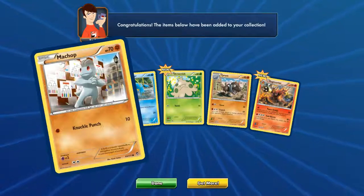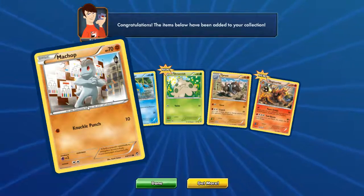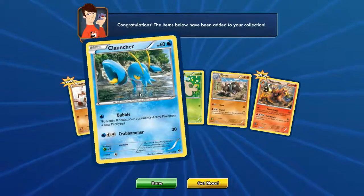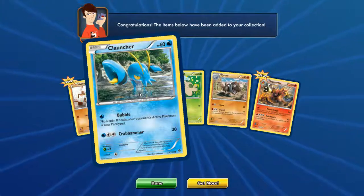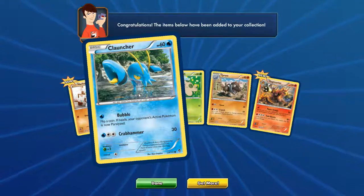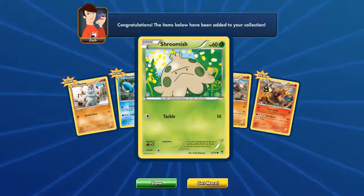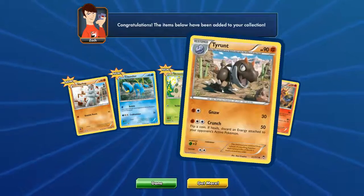We got regular Machop - 70 HP, knuckle punch. Interesting - knuckle punch, just bang on the face. Then we got a Clauncher. I've never seen this Pokemon before. Flip a coin - if heads, it's now paralyzing crab hammer. Not bad. I feel like this Pokemon might evolve. And we got Shroomish - I might have it, but we have a new version. Tackle. And we have a Tyrant which we have already.